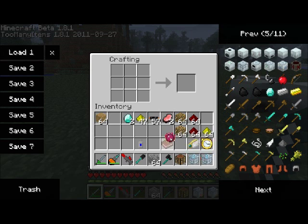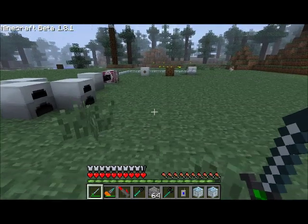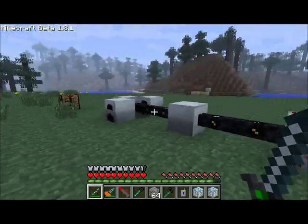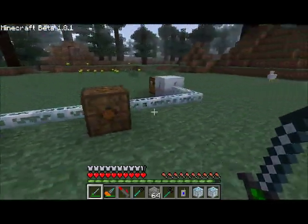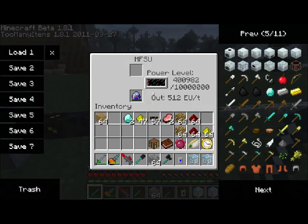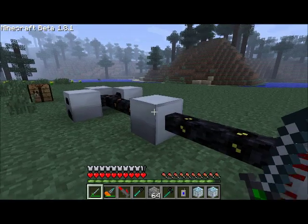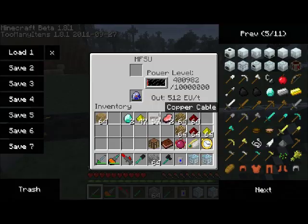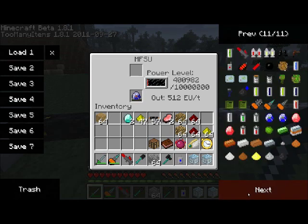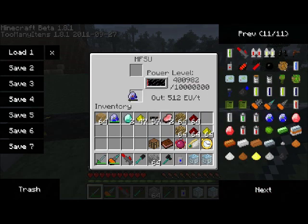How do we use the teleporter? That's a really good question and I'm here to show you exactly how it works. The teleporter cannot be wired to machines using wires. They actually need to be physically touching a storage unit, be it an MFSU or an MFE. I recommend using the MFSU simply because the teleporter uses a lot of power and the MFE may not be able to store enough power.